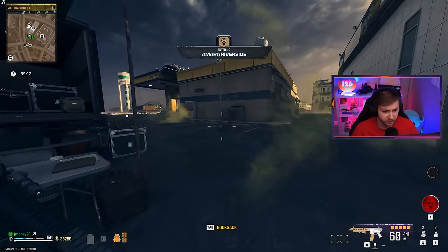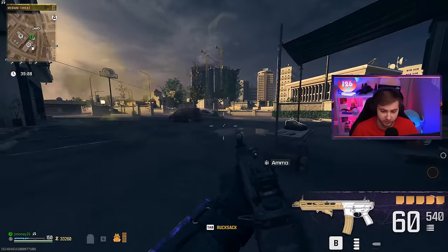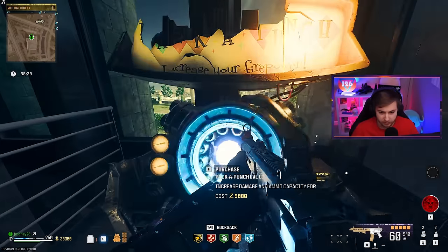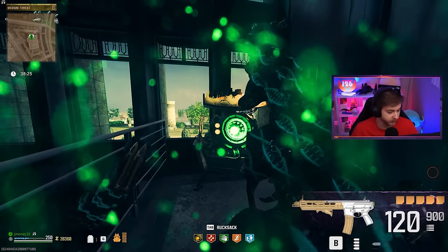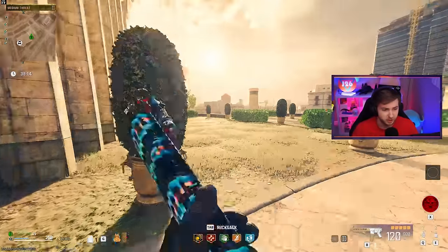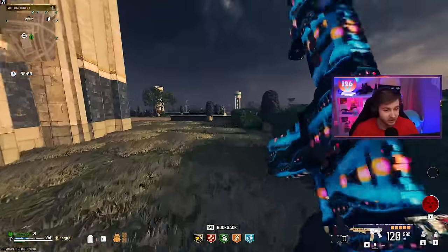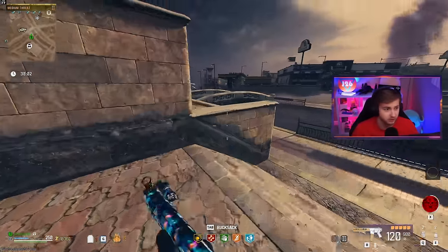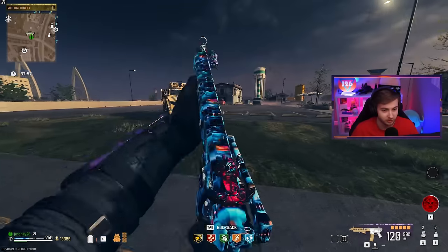Before we go and pack-a-punch this, I want to see what the base ammo is looking like. We get 60 rounds in the mag — that's the highest mag you can throw on here — and 540 rounds reserve. When it's pack-a-punched, that becomes 120 rounds in the mag and 900 reserve. That's pretty good, gotta be one of the highest reserve ammo counts in the game. Even with the PDSW that holds 400 bullets, it only has 400 reserve — basically only two mags. This is more than two.